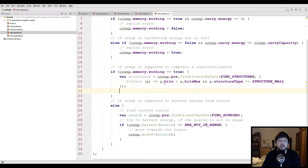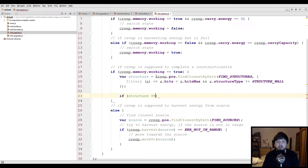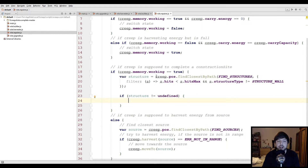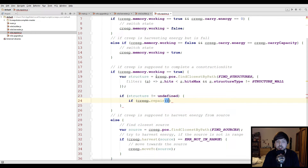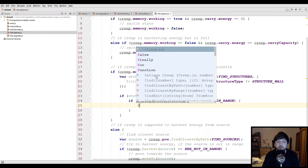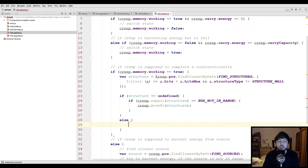Now we're gonna get a structure — hopefully. If not, there's nothing to repair, which is okay. So we check if a structure is defined. If we found something, we try to repair it: if creep.repair(structure) returns ERR_NOT_IN_RANGE, then we move towards it with creep.moveTo(structure). There we go.